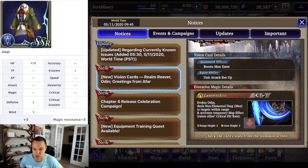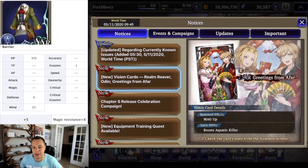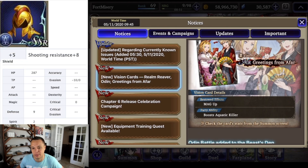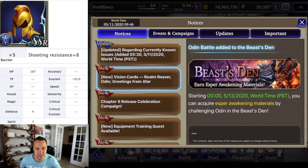Greetings of Afar is an MR card — it boosts aquatic killer for water enemies and gives magic up as a bestowed effect. It's decent for an MR card; the magic up bestowed is something you could throw on your Medina to give her some extra magic boost.